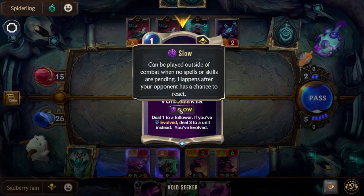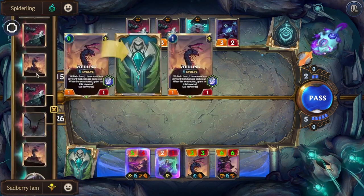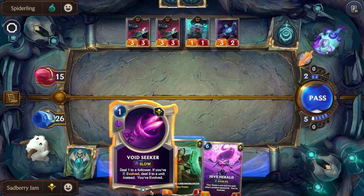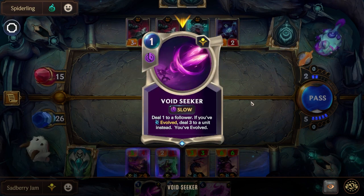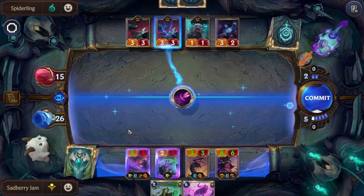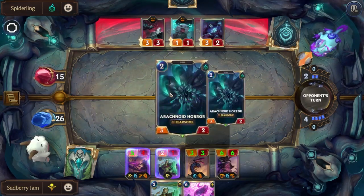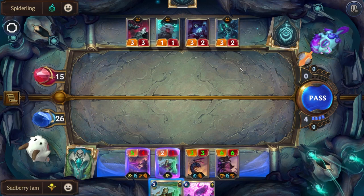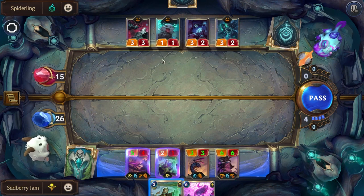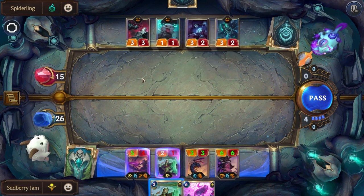This is a good point to explain why some spells say slow, some say focus, some say burst. There are four spell types: slow, fast, burst, and focus. Slow is pretty simple — you play it, you commit, and then the opponent gets a react phase. So with slow spells, the opponent can react. Slow spells, you cannot play during a react phase. The next one is fast — similar to slow in that the opponent gets a react phase, but fast spells you can also play during your react phase. Also when someone attacks, that's also a react phase — if you had a fast spell, you could play it; if you had a slow spell, you could not.